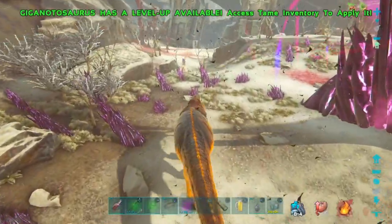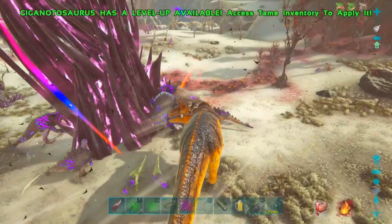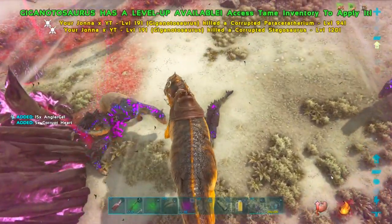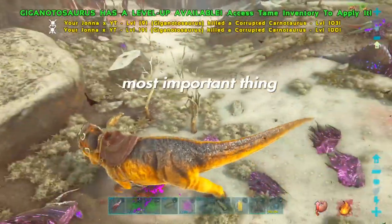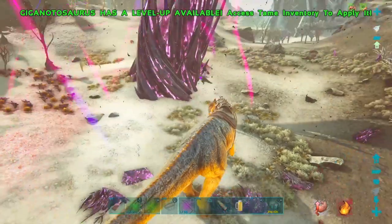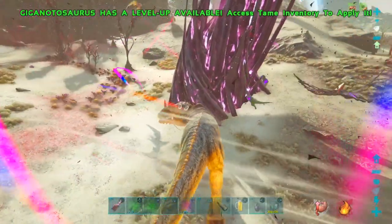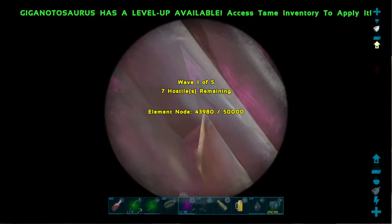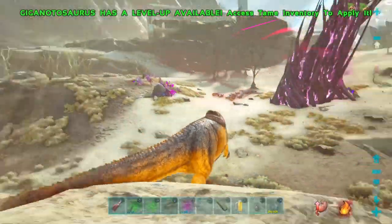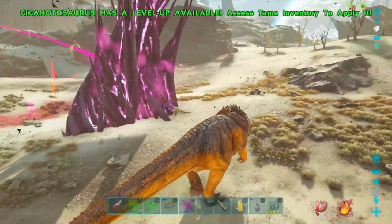Just to show how much damage it actually does. Look at the heal — there are a couple corrupted dinos attacking it, but the middle thing is barely losing any health. It's at 44,800. I will bite it once: that's about 800 damage with this Giga, and this Giga is 415 melee — nothing special. Unofficial players have 1,500 melee and will do 3k health damage in one hit, maybe even more.